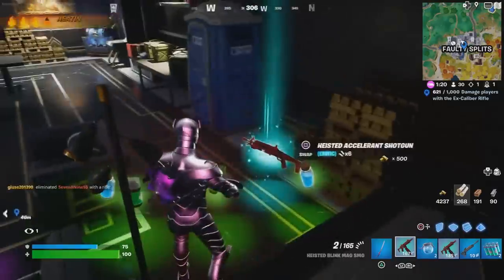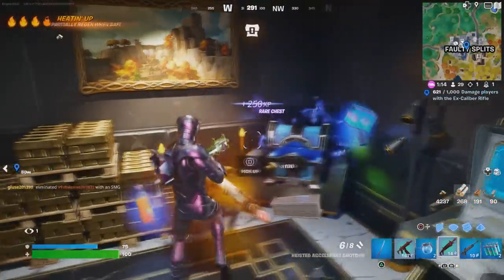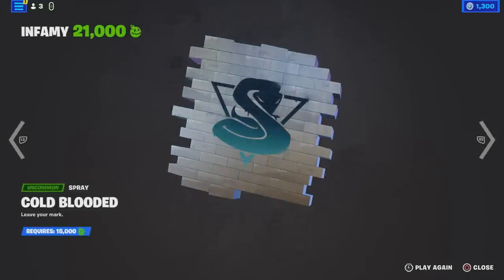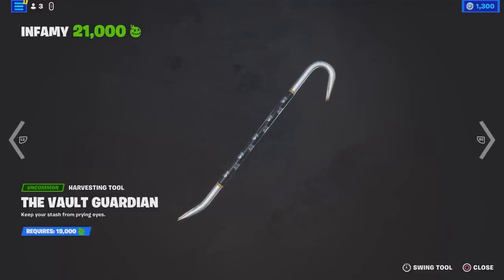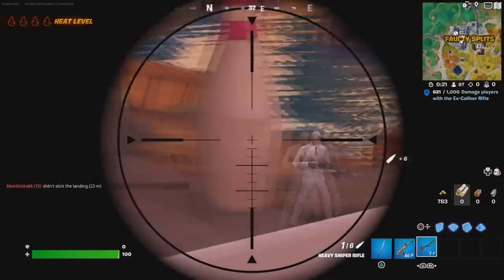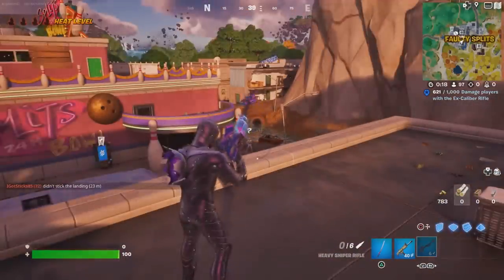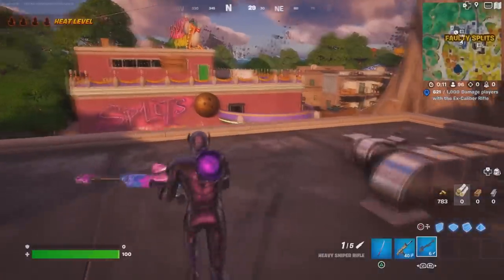At this point you have enough points to get the spray and the pickaxe. The next challenge is to deal damage to opponents from above — either build a ramp and shoot from the top, or go to the rooftop. You can also damage NPCs, which counts too. The NPC is right there in the same spot. Make sure you deal 500 damage.